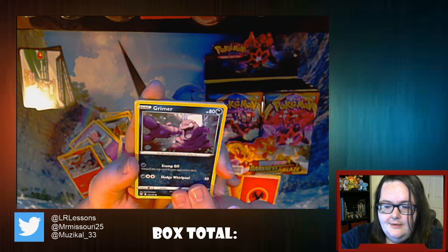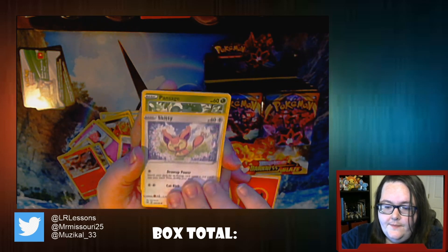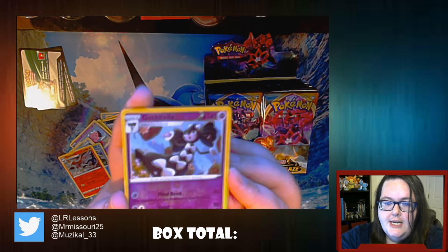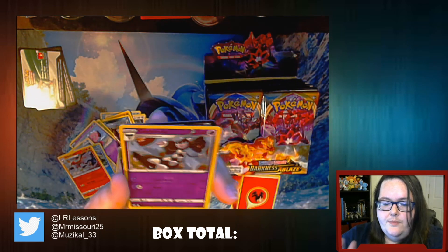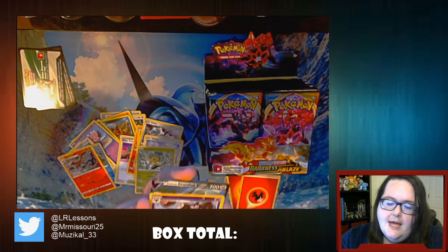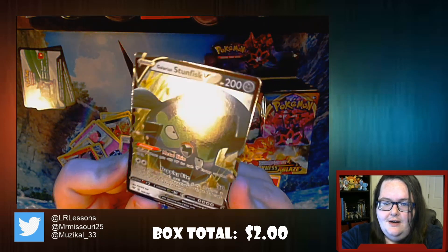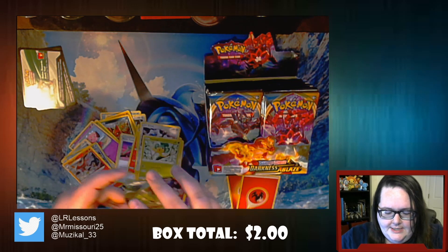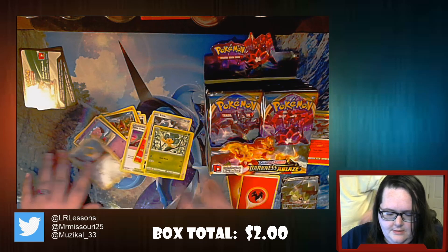Galarian Mr. Mime - guy's a little creepy looking. Grimer, Klang, Skitty - one of the most adorable ones ever - Pansage, also absolutely adorable. Then we have a Reverse Holo Gothitelle. The psychic ones I feel are the prettiest because they go kind of a blue when you do the reflection on them. And oh, I love seeing that - we have a Galarian Stunfisk V! That is a very nice looking card. V number one on the board.